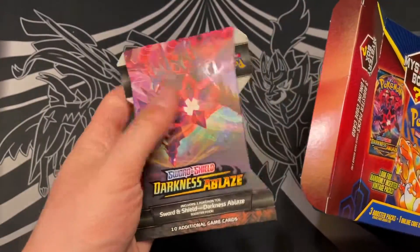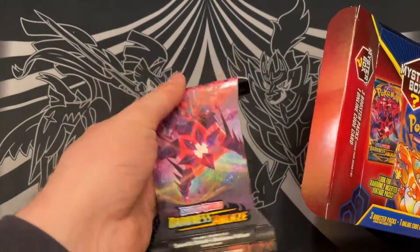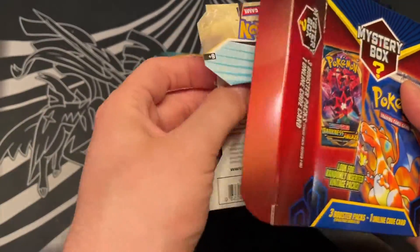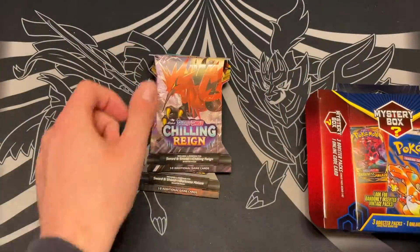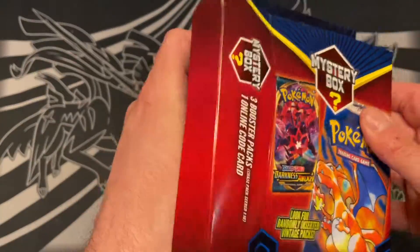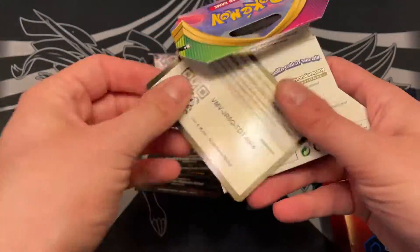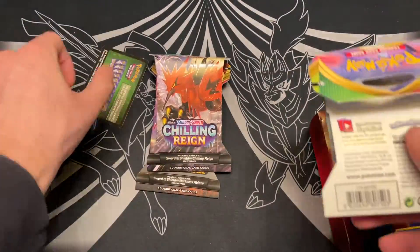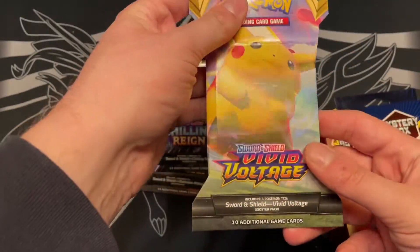Opening the box, the packs just bend over — you can't really collect the sleeve boosters because they look like garbage. The packs inside are Chilling Reign and Darkness Ablaze. He wonders when these were packaged. There's also a code card included, which turns out to be for Guardians Rising — some older Sun and Moon set codes.